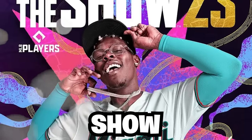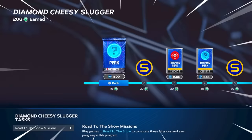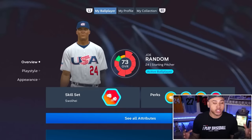MLB The Show 23 is officially here. That means you guys are looking for the best ball player, how to upgrade your ball player, how to get them to 99 the fastest way. So today I've got you guys covered — best method, ball player, archetype, everything you need to know with the ball player. Can you use them in Diamond Dynasty? Yes. A free side-arming lefty or a free 99 switch hitter. So today we've got the quickest method to 99.